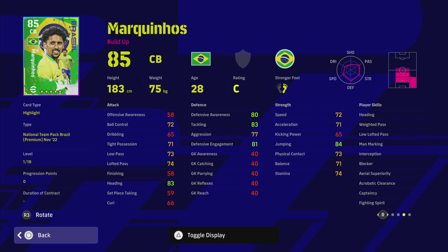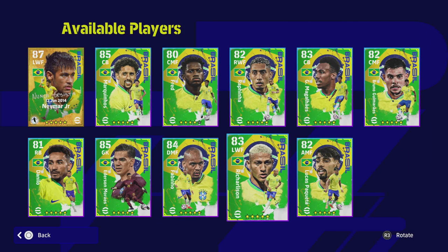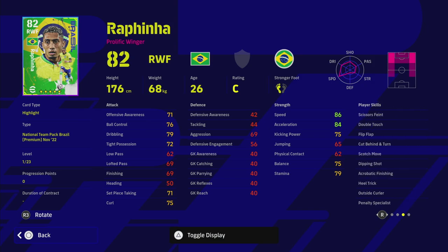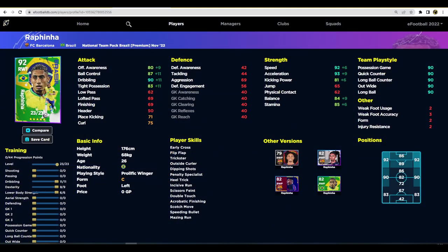Marquinhos would be a top 10 center half, especially with that ball control — very key with the way first touch works in v2.2. Moving on to Rafinha: he's got an incredible card. When maxed out at 23 levels you get 90 dribbling, 92 speed, 93 acceleration and balance. Stamina is decent, offensive awareness and ball control are really good. His passing does let him down but wingers don't need to pass that highly if you're cutting in and doing tricks.